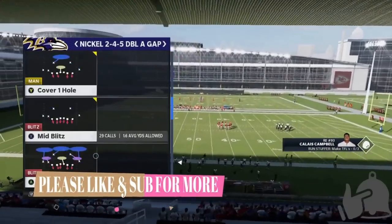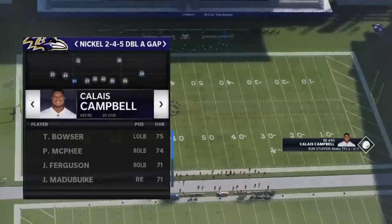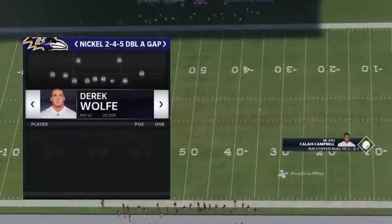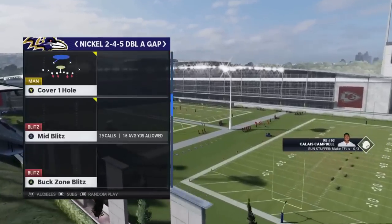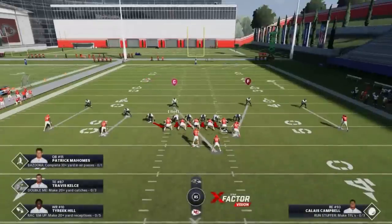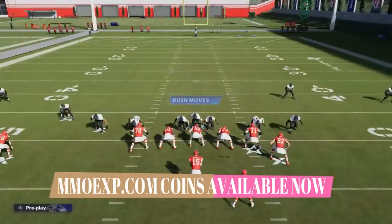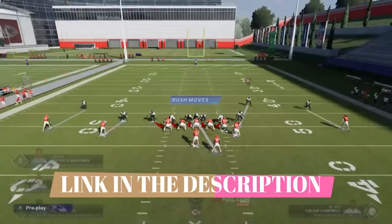We're going to go ahead and pick the mid blitz. Make sure you have as much speed as possible on the outside. I don't think Campbell's going to do a great job but he'll be fine. Make sure you have some speed on your inside linebackers too, because you're going to get pressure from both of those spots. In the past I used to run it by spreading the defense as much as possible and bringing this guy down to the gap.